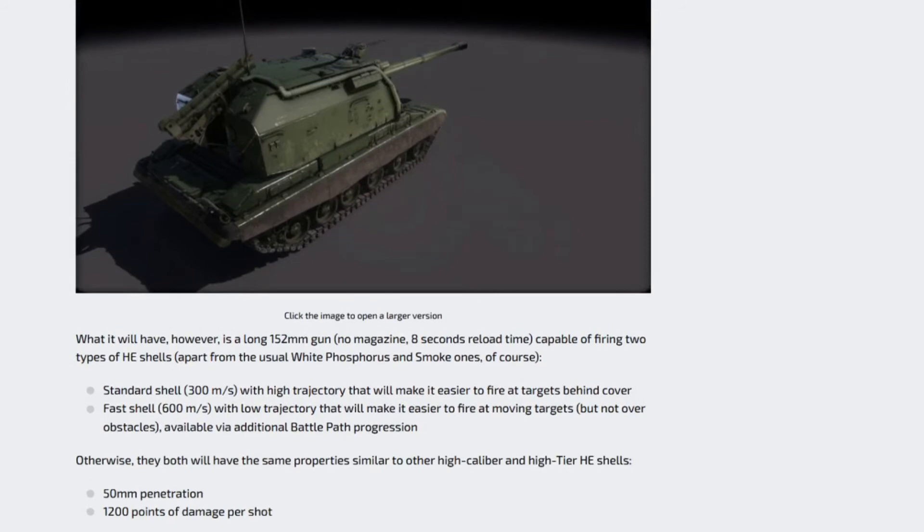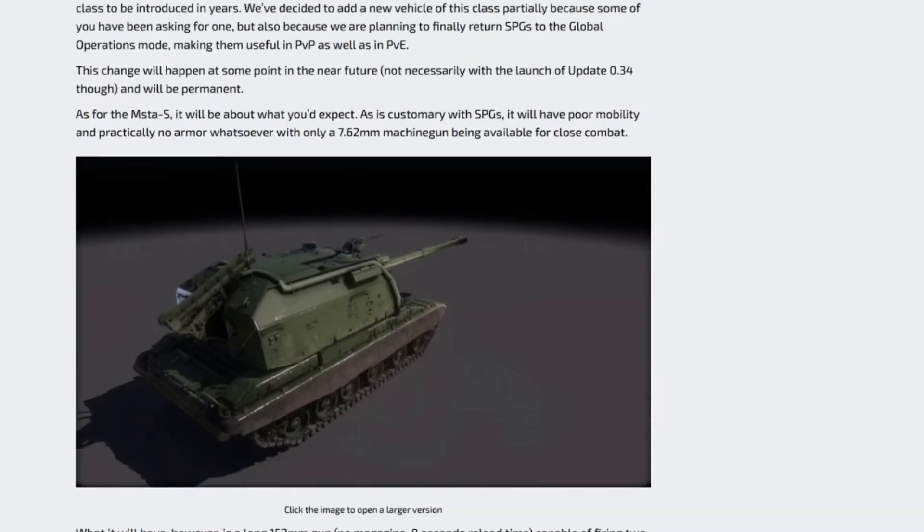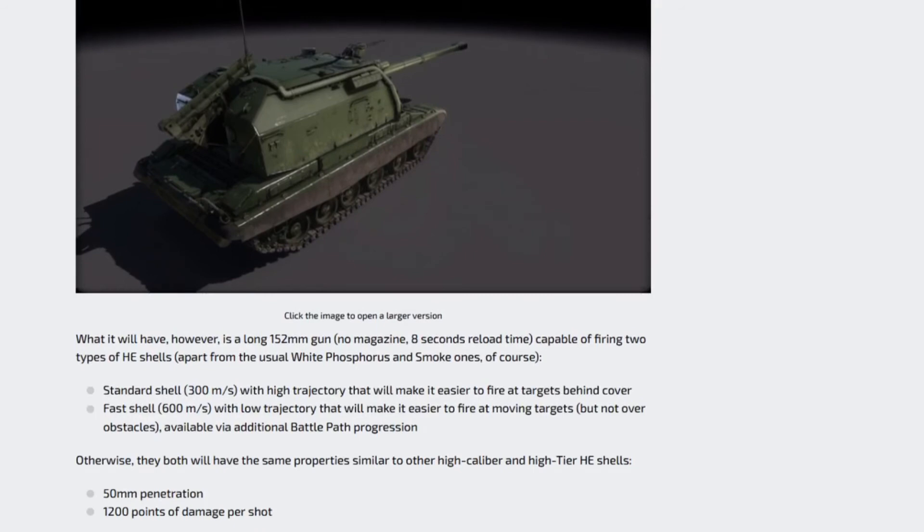Standard shell: 300 meters per second, highest trajectory making it easier to fire at targets behind cover. Fast shell: 600 meters per second with low trajectory, easier to fire at moving targets but not over obstacles - available via additional battle path progression. So you'll need to complete missions to unlock this - probably 50, 100, or 250 missions - to unlock the gun or the shells as it says here.